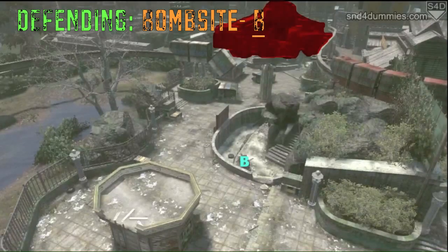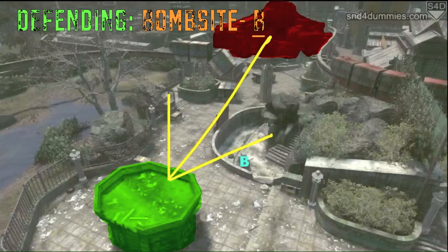Let's first look at how to defend Bombsite B, as we're going to be starting on defense here. Mainly your enemies are going to be coming up to the canyon, so what I would like to do is go up to this building here — it gives you all the necessary vantage points to take out any targets that will be running up to the bombsite.